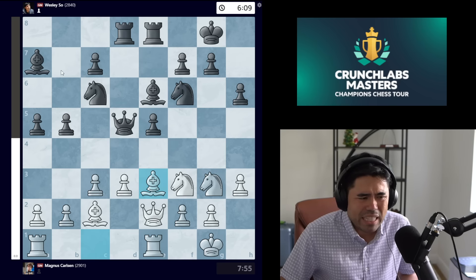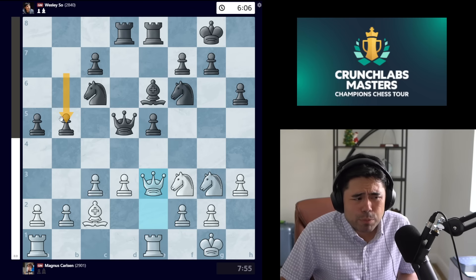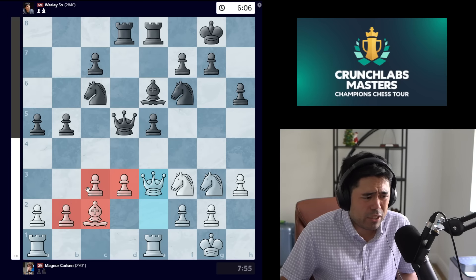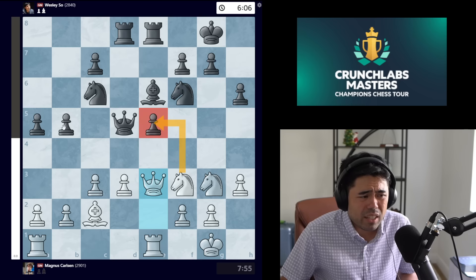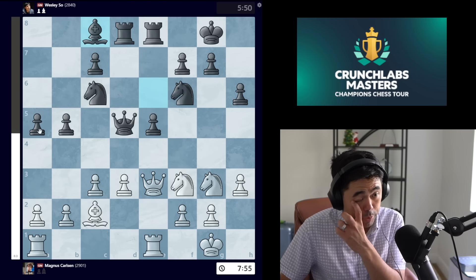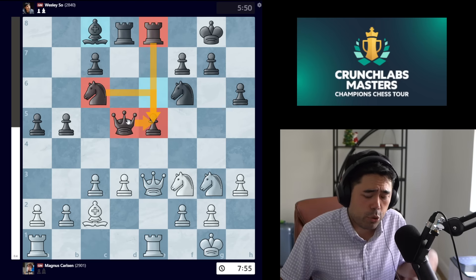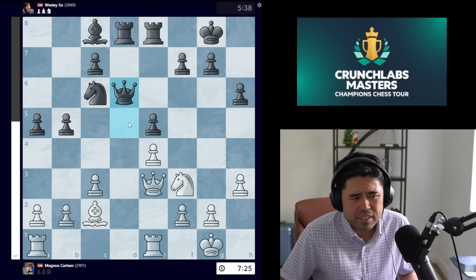Magnus decides to trade the bishops, primarily because after takes-takes, black has pushed these queenside pawns up a bit and the pawn on e5 is under pressure. Black also can't really attack the white center — pawns on b2 and c3 are compact, the bishop guards d3. So with the weakness on e5 and black having pushed to a5 and b5, Magnus assumes he'll get chances. Wesley goes bishop c8 to protect e5 with the knight. Magnus goes knight e4, we get knight takes, pawn takes, and now queen d6.